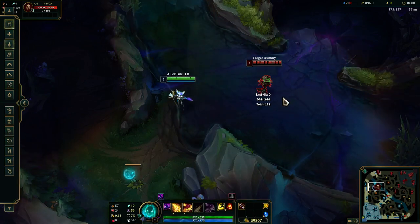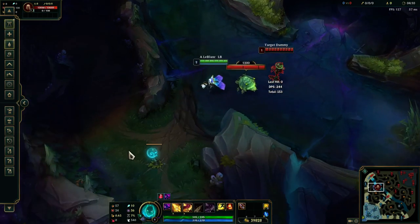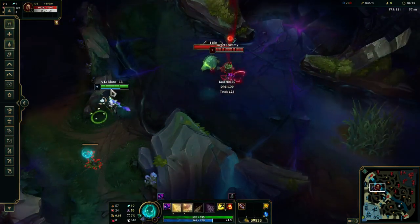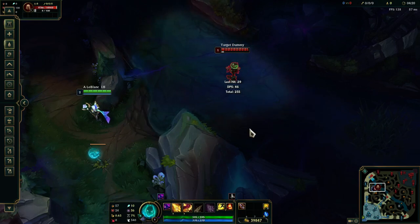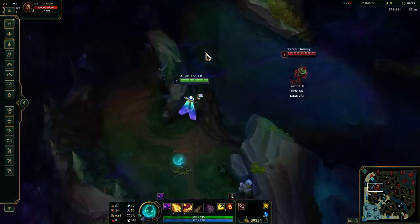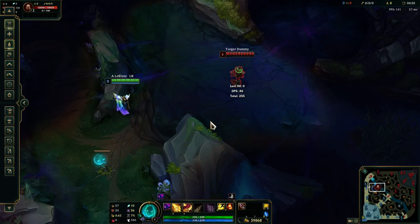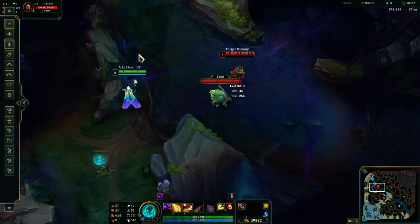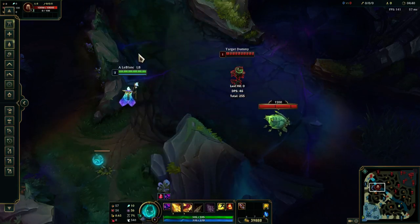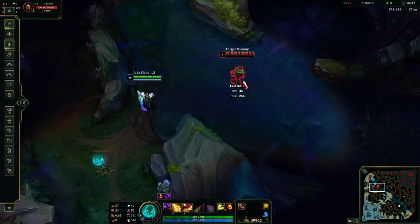The next combo you're going to do if you're up against a champ who has some way to interrupt your W dash — like a Syndra or a Fizz who can dodge your W dash — you're going to want to start with W and then auto attack, or start with W and then auto attack and Q. You do this because you can still proc Electrocute. You're going to lose a little bit of damage from your Q, but it's better than them dodging your W and not procing Electrocute at all and wasting mana. Generally if you're able to do it, you want to do Q, W, auto attack though.